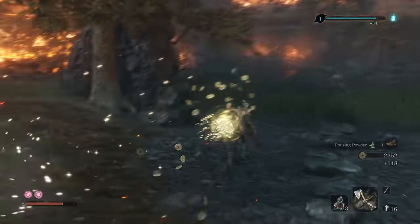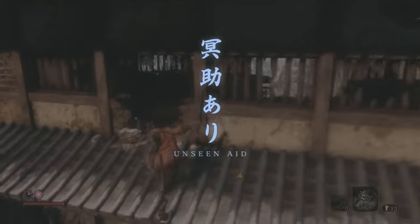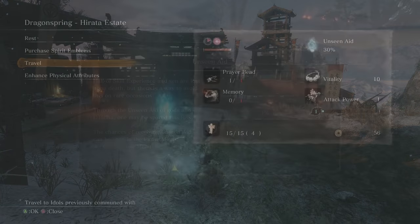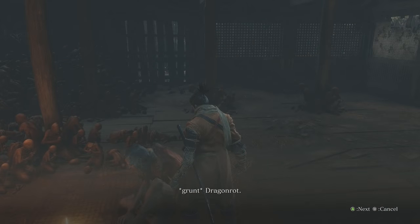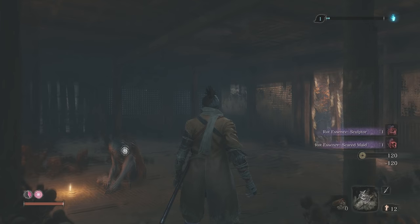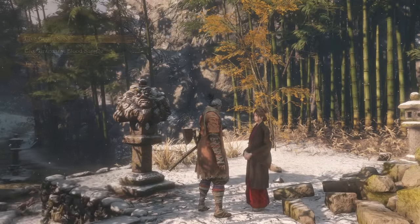Killing enemies will also net you gold and experience — resources that will be halved upon death unless you receive Unseen Aid. Unseen Aid is an RNG effect that reduces how much you lose upon death, and you can see that percentage chance in your checkpoint menu. Be warned: the more you die in Sekiro, the more the people around you will get a disease called dragon rot.